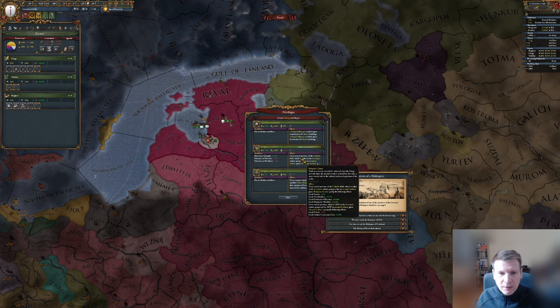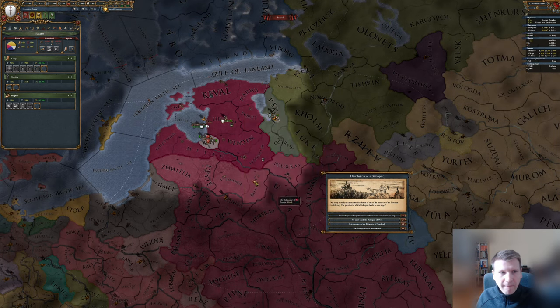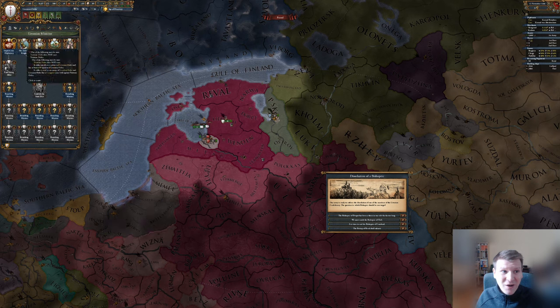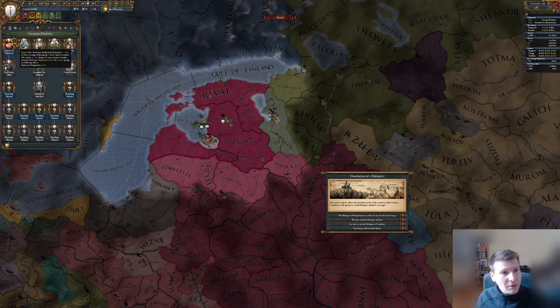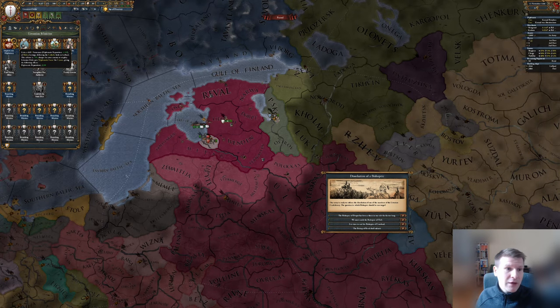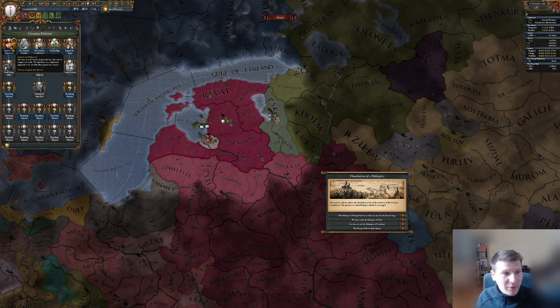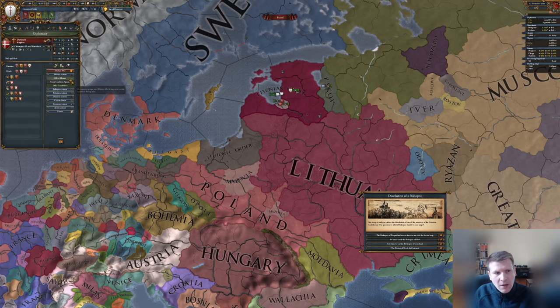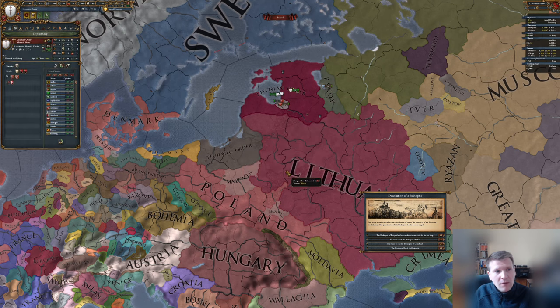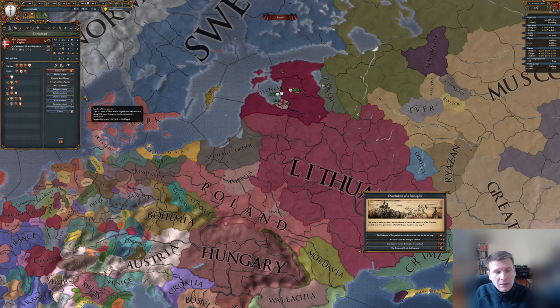Before we continue to the next months, now it's time to add one more privilege. We will hand out the richest diplomats. With that we can accomplish the first mission — we gain a very cheap level one dip guy and we get plus three diplomatic relations for the next five years. This is very, very useful because it will help us finding allies.